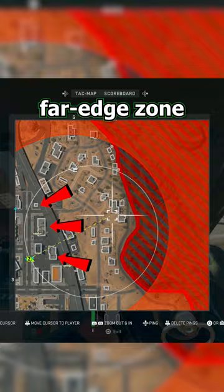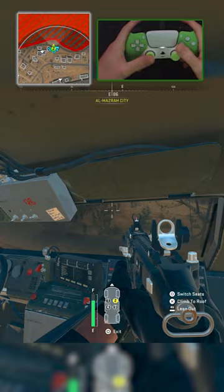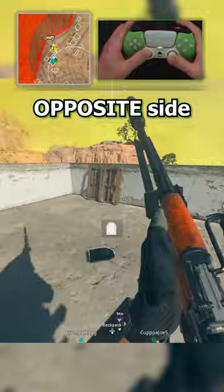With a far edge zone, we know most of the lobby will be on the side towards the city. So we position ourselves on the opposite side where we have high ground with cover.